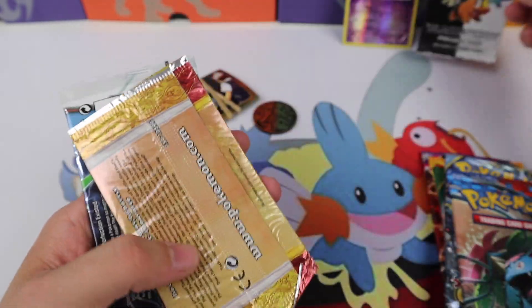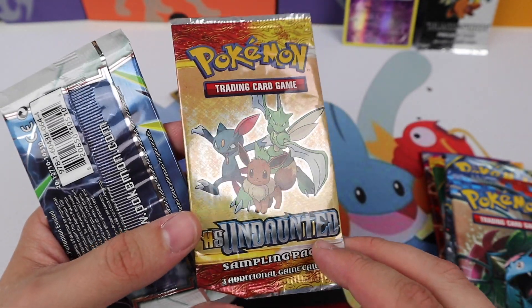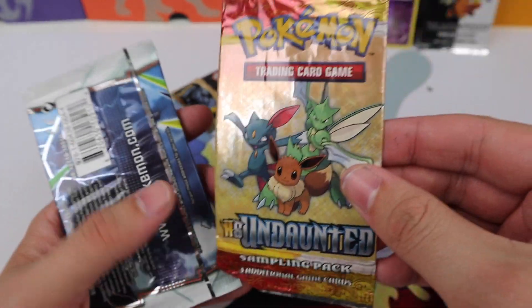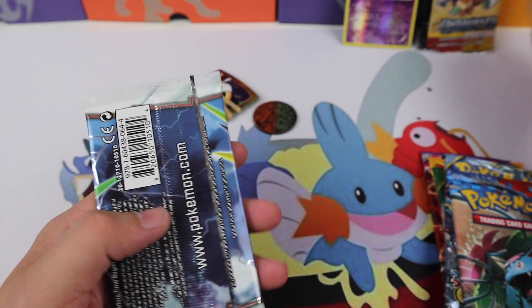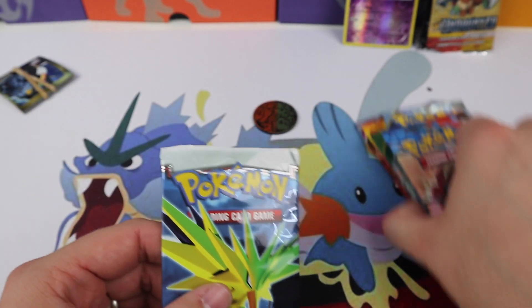We also have a sampling pack from Black and White, and this is actually pretty cool — we have a HeartGold SoulSilver Undaunted sampling pack. That is a bit more rare than the Black and White ones. It's super warped but really cool. I'm definitely going to leave that sealed because it's going to go with the rest of my sample packs.